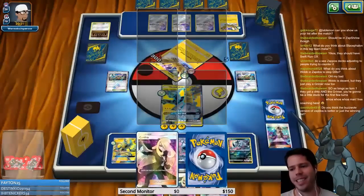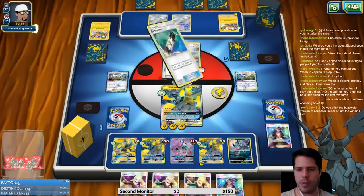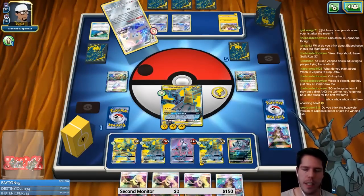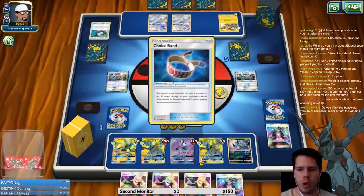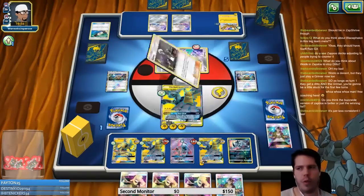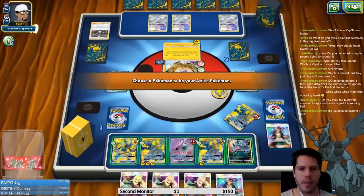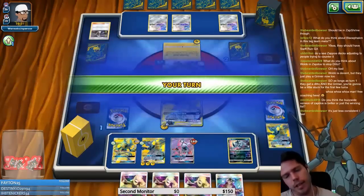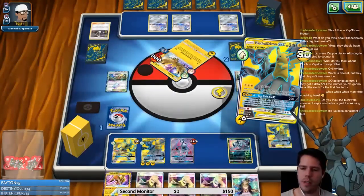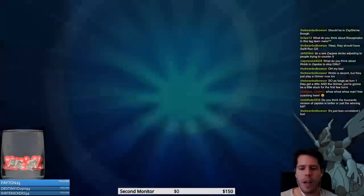Do you think the Puzzle version of Zapdos is better? I really like the Puzzle version and it's the next deck I'll show after this Pikachu and Zekrom. I like it because it has more options against Zorc — it has a Buzzwole as defense against Smog and baby Puzzle and Ilima, both of which can get one-shots out of the blue. Against the general field though it's probably less good because it's less straightforward, and it has three less supporters for draw consistency.